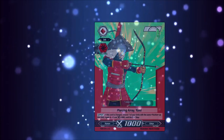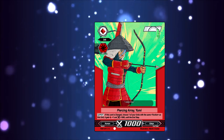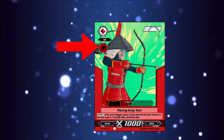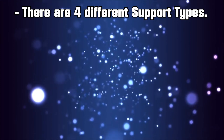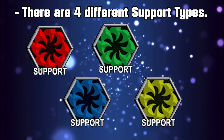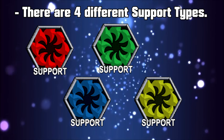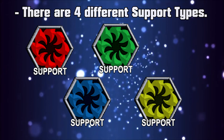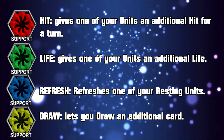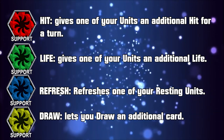Support Types. Support Cards are very similar to your regular units, aside from the aforementioned special unique effects. You'll notice a specific symbol on the card in order to recognise which cards are support cards. There are 4 kinds of support cards: Hit, Life, Refresh, and Draw. Hit is represented by the red symbol, Life is green, Refresh is blue, and Draw is yellow. They're all rather self-explanatory, and it'll make a bit more sense once we start taking a closer look at the cards themselves.